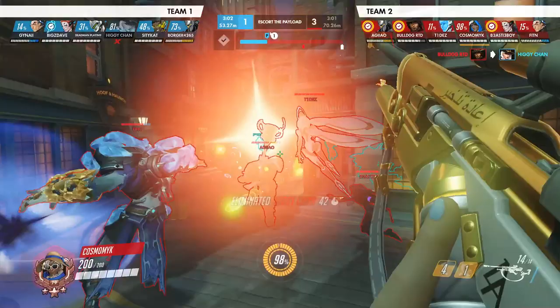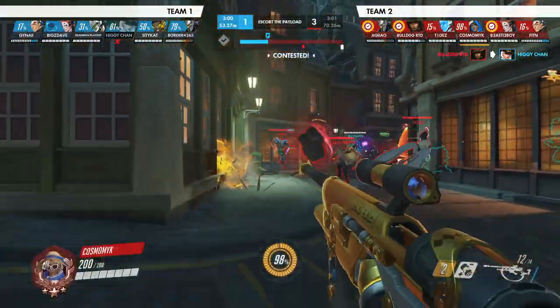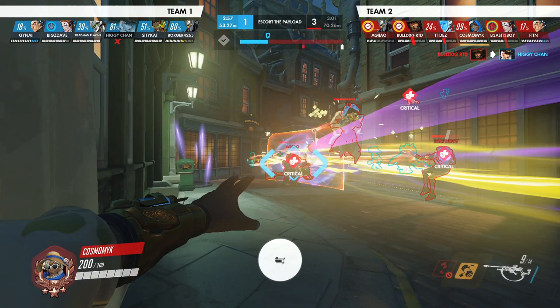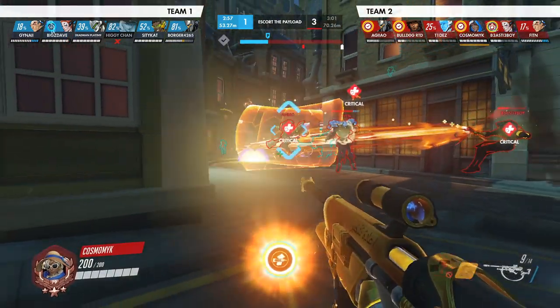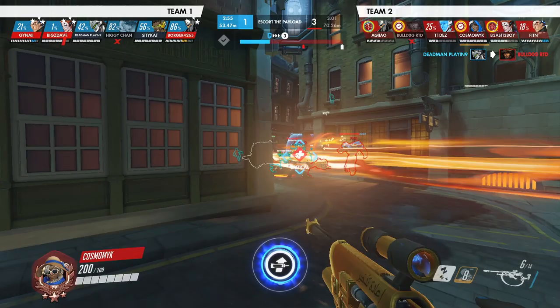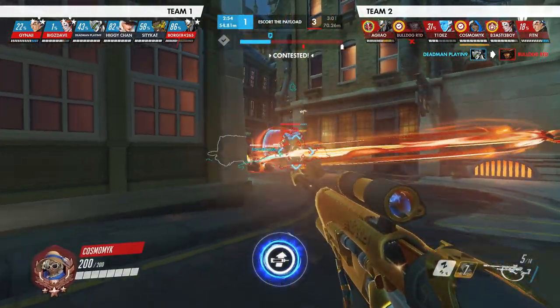Off the bat, your McCree picks off the enemy Ashe. Your Reinhardt's a little low and you panic and throw a nade — you might not have needed to in hindsight, because your Moira had coalescence up and you could have just kept firing shots into the Reinhardt to keep him up. That would have saved your nade, and then you would have had it available for when the Reinhardt shattered so you could have followed up.